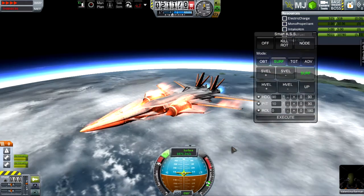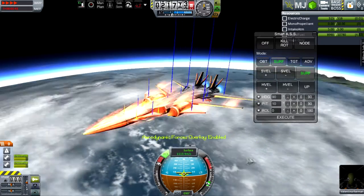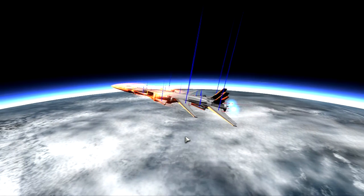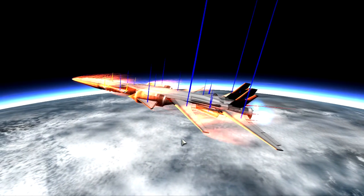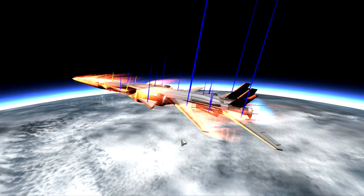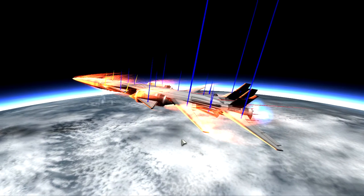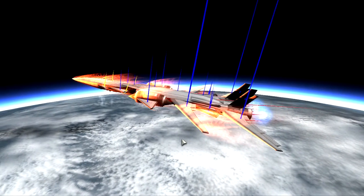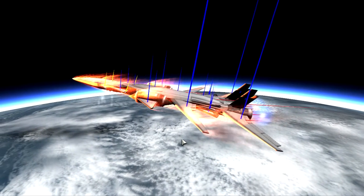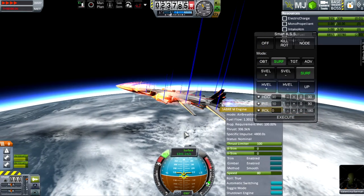Ladies and gentlemen, this is your captain speaking — I have turned on the aerodynamic forces overlay. As you can see, those wings are not producing much drag but they are granting us a load of lift, especially at this altitude. The whole point is we don't want to slow down so we can keep our speed at maximum and have good fuel efficiency.